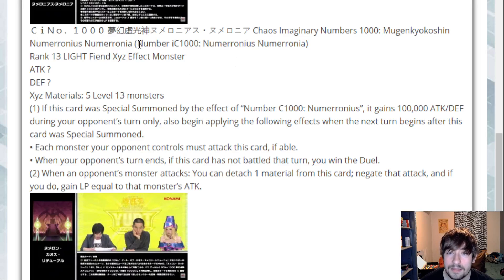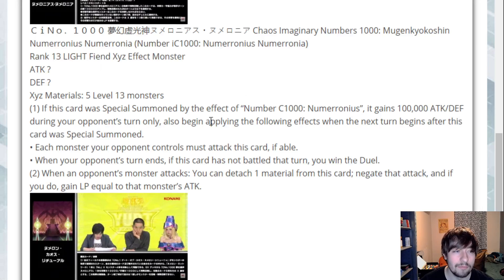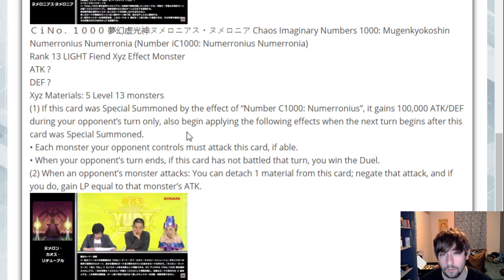Next up we have the boy we were just talking about at the end of that card: Number IC1000 Numeronius Numeronia. He's a rank 13 light fiend exceed effect monster. Level 13s don't exist in the game, so we're not making it that way. It has question mark for stats, and its materials are five level 13 monsters — again, you're not making that. My best guess is you're ranking up into him, or just keeping this in case your opponent gives you a way to summon it off of his third effect. But it still relies on the opponent, so I don't know why your opponent would ever let you do that.